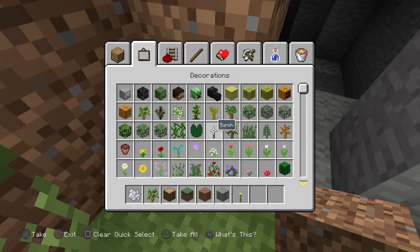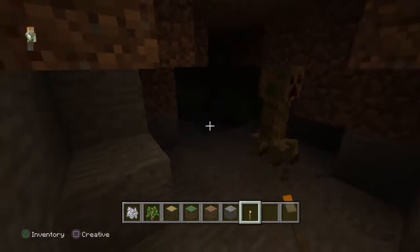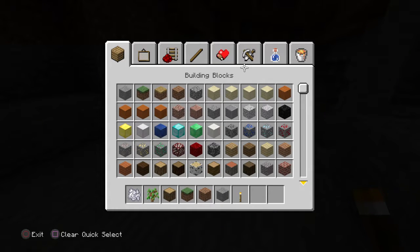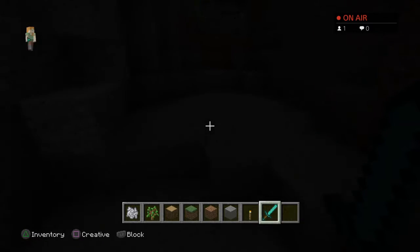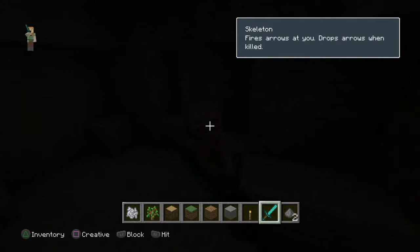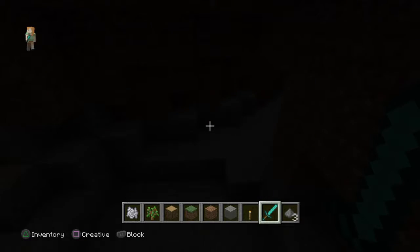I'm gonna take a torch because it's going to be dark when I put it. Oh my gosh, how the hell did that get in here? Well, whatever. I'm a mini creature right now so none of the skeletons or zombies are going to kill me, and hopefully they're not going to appear dead or else I'd have to choose a different thing.